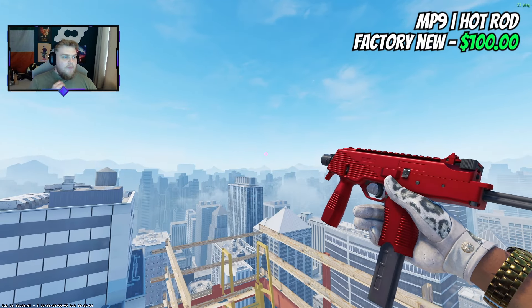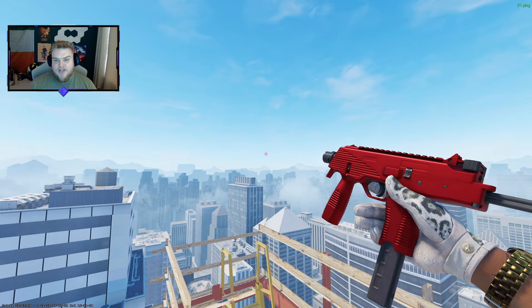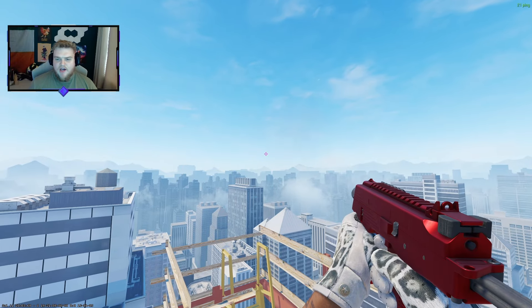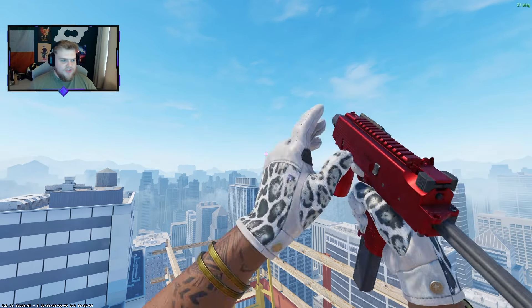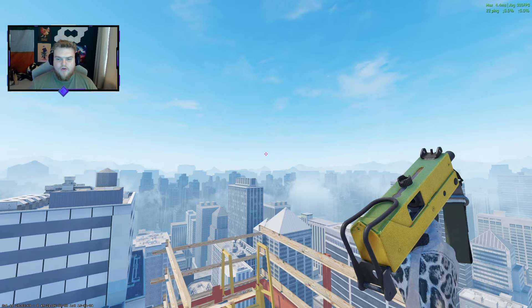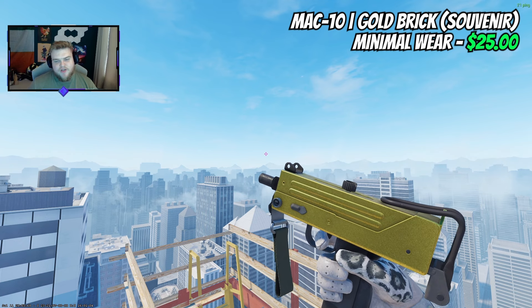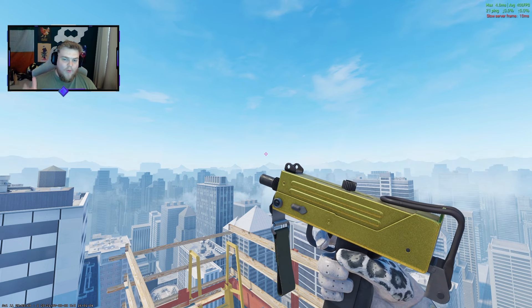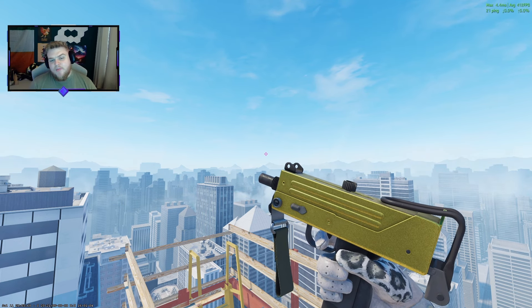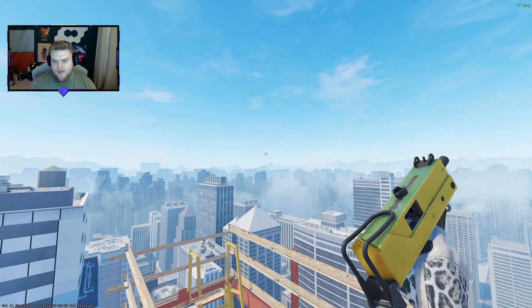On the MP9, I went with a Hot Rod. It doesn't get the shine of the Blue Phosphor, but it's a very nice flashy bright red MP9. Looking at other expensive MP9 options like Stained Glass, I think the Hot Rod works better. For the MAC-10, I've always loved the Gold Brick for this kind of loadout — it's a souvenir one, minimal wear at $25. You can save a bit with a field-tested version, but I'd count on the $25 for minimal wear.